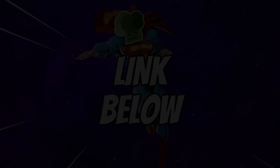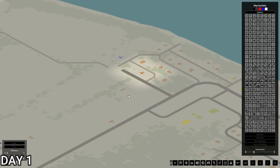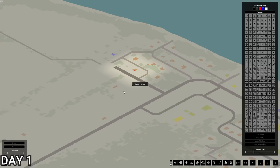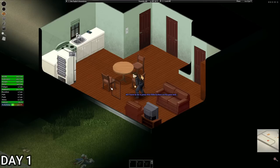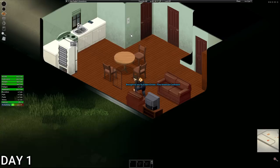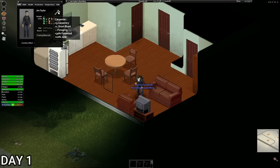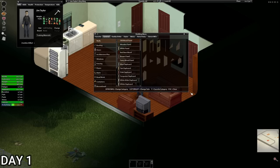We are back with a brand new 100 days run. We are attempting to build a house in the Riverside car lot. We've spawned in and literally spawned right opposite it - completely random spawn. We are in Riverside, not been here in a while. Let's put on Life and Living. I have started with the starter kit and we are playing as Jim Taylor - let me know if you know the reference. We've got safety goggles and a mask.